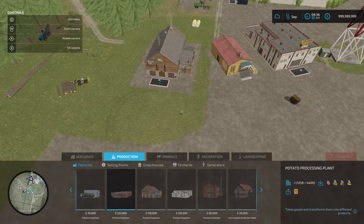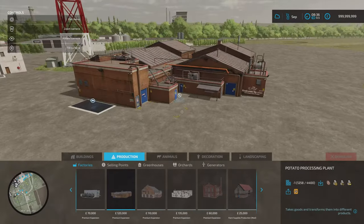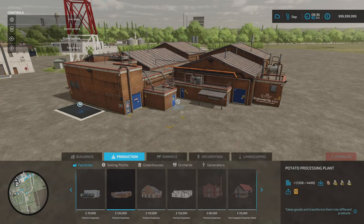What's new that we didn't have before? We start with the potato processing plant — this large building here. Slot count is 15, 120,000 to buy, and it makes potato chips or crisps. It requires potatoes in — using an existing crop type — plus canola oil, olive oil, and sunflower oil. Bring those together and we can make crisps or potato chips.